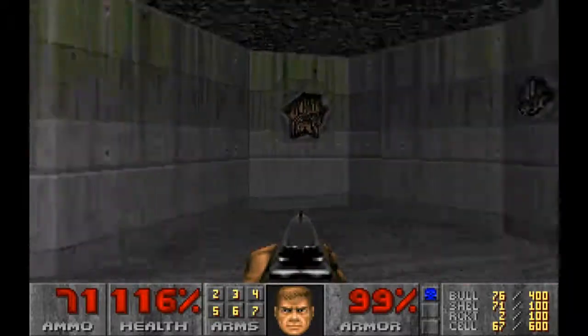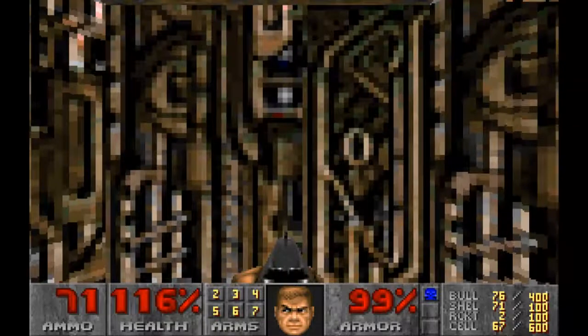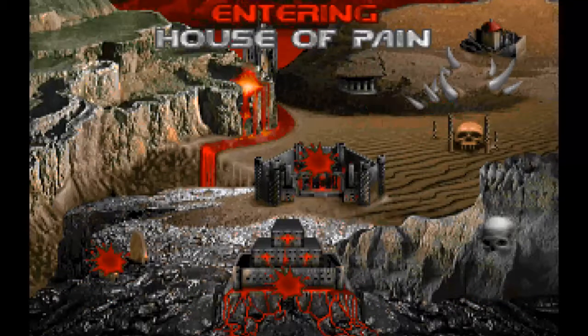So that is the end of the level — six secrets, hopefully I found them all. I missed a few items along the way but I'm not too worried about that. 100% kills, 100% secrets, and it took almost 11 minutes to complete. That is Mission 3, Pandemonium. I'll be back soon for Mission 4, House of Pain.